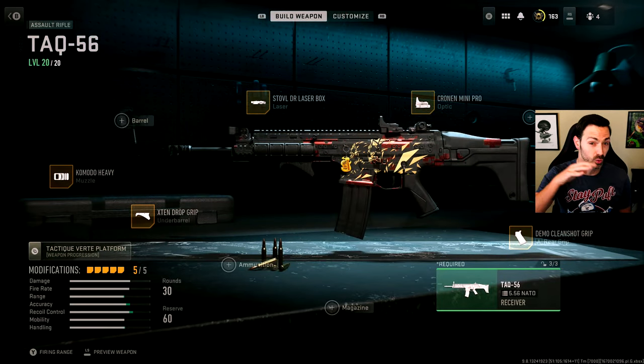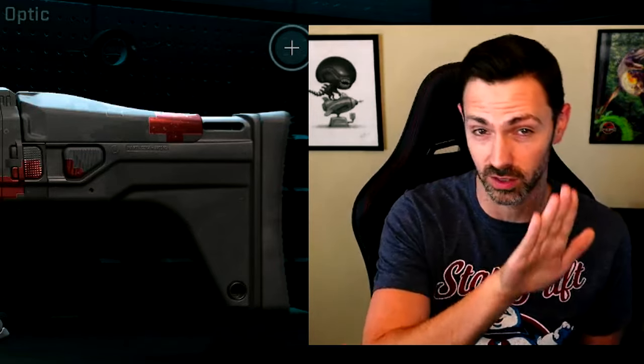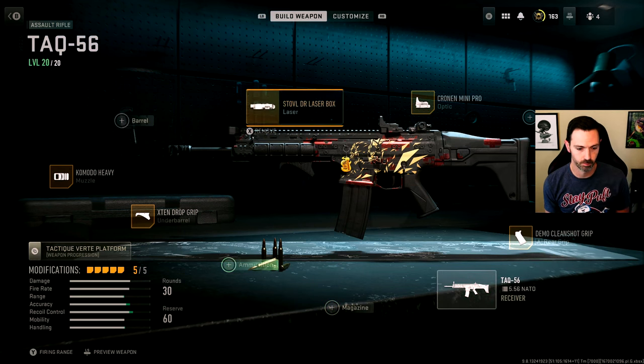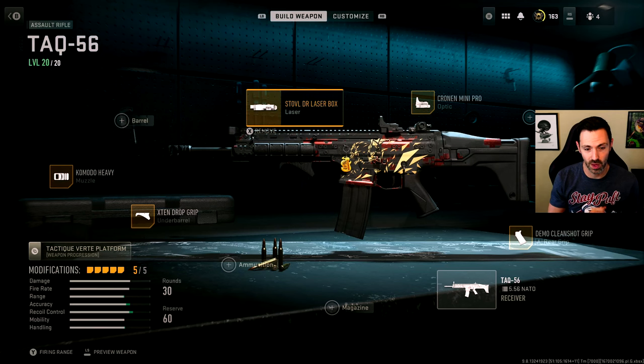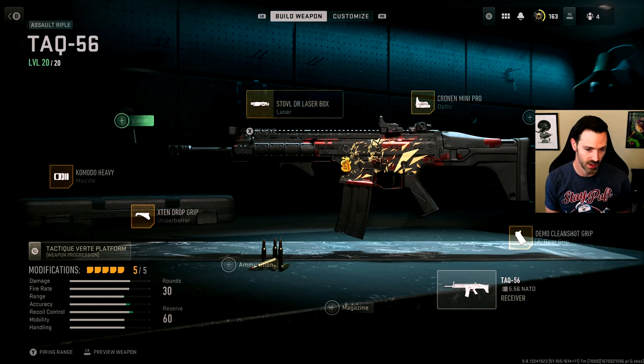As usual for Modern Warfare 2, I'm trying to do a balance of a couple of things. One is I want to keep my aim down sight speed as fast as practically possible. I also want to keep my aiming stability as stable as possible so that my reticle isn't drifting a whole lot at idle. And then I want to balance that with keeping recoil control as much as possible. Where possible, I also recommend including attachments that help decrease your hip fire spread — increase your hip fire accuracy — so you can get faster shots on target from the hip.